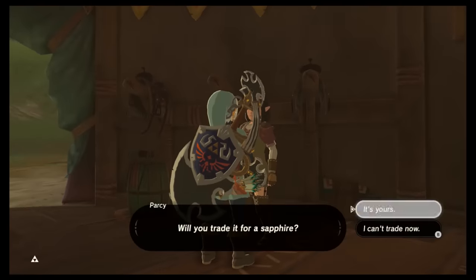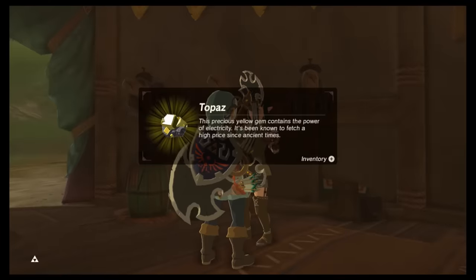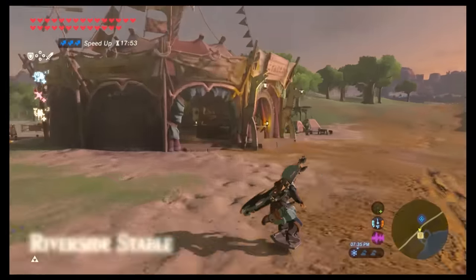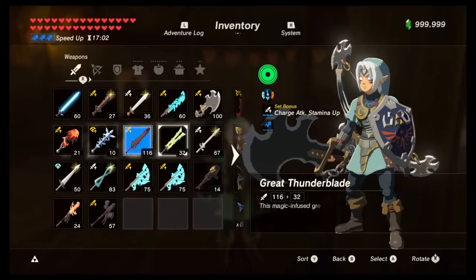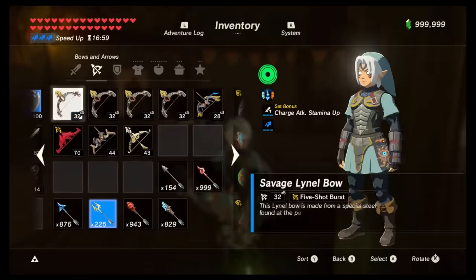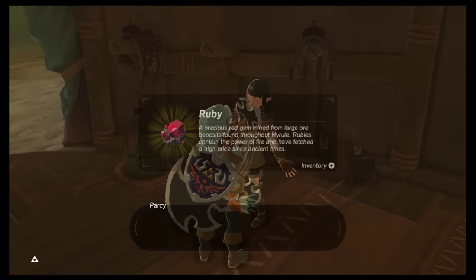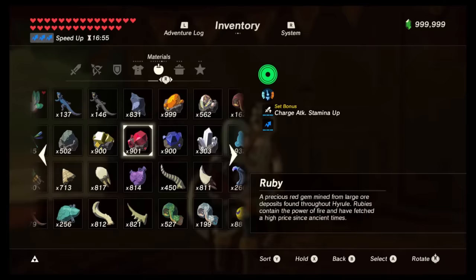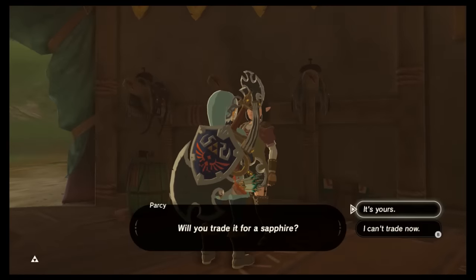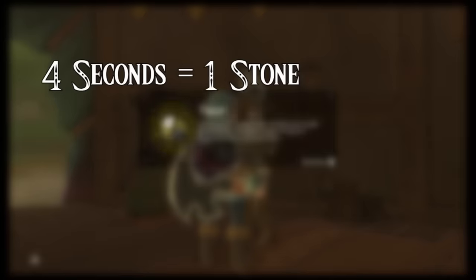My favorite way to get rupees is by trading royal guard weapons for stones, then selling those stones. You will need to overload your menu and a turbo controller will help. Go to the Riverside Stable, equip a weapon other than the royal guard weapon, make sure you have just one royal guard weapon in your inventory, and overload your menu. Then equip the royal guard weapon, stand in front of Parsi, and mash A. She'll trade you a stone for your royal guard weapon, and because your menu is overloaded, you won't lose that weapon. If you have a turbo controller, just leave it alone for a while. You'll eventually get a million rupees and 999 topaz, rubies, and sapphires. It takes 4 seconds to get 1 stone.